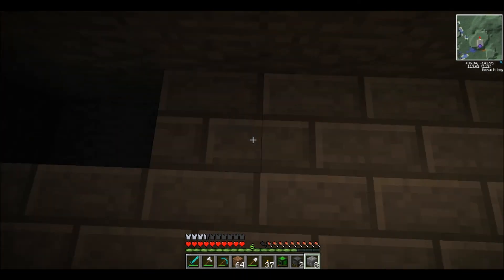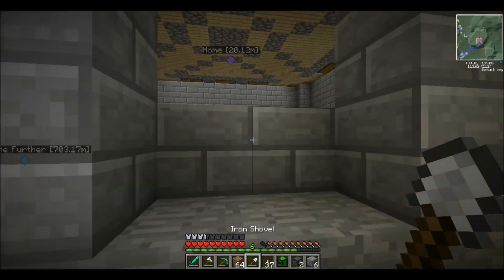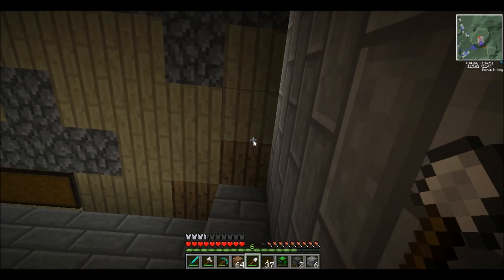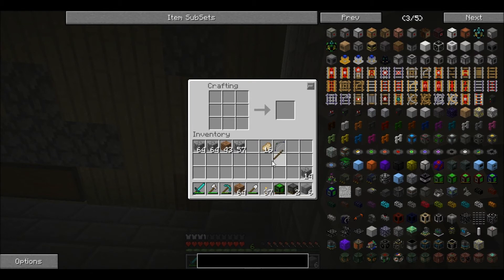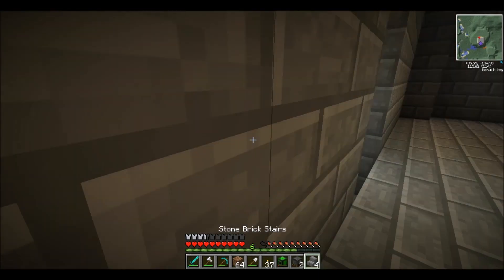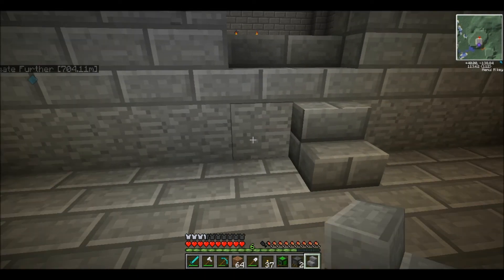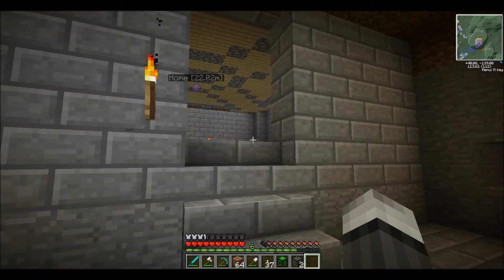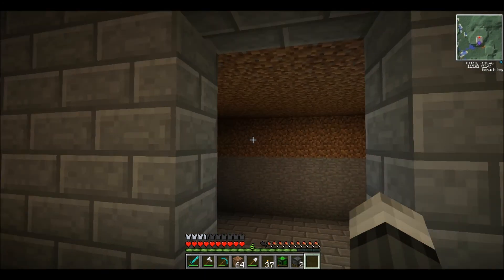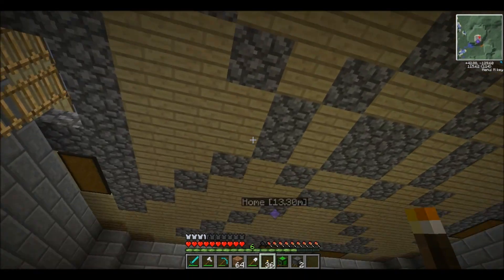Heat generators after a sheep farm, okay. I'll let you do that while I finish off the power room. Just enough blocks for the stairs - like a pro! Later on I want to get some proper lighting down here - redstone lamps and stuff.